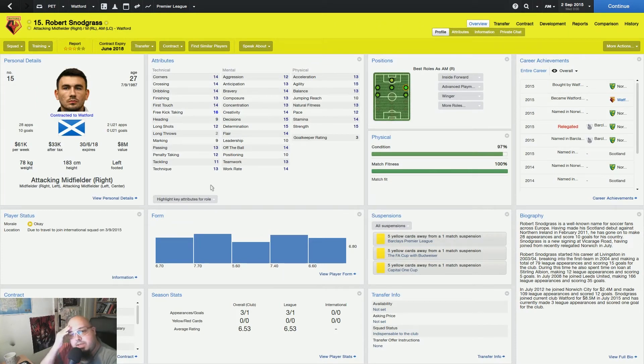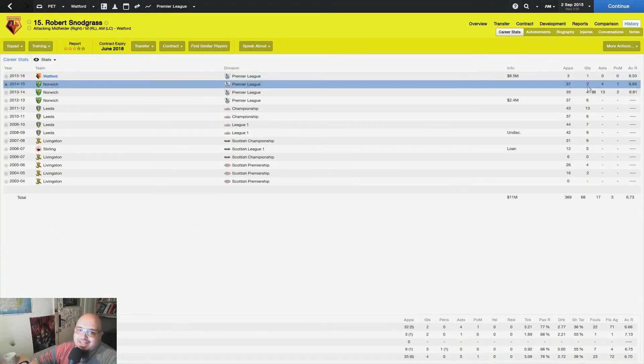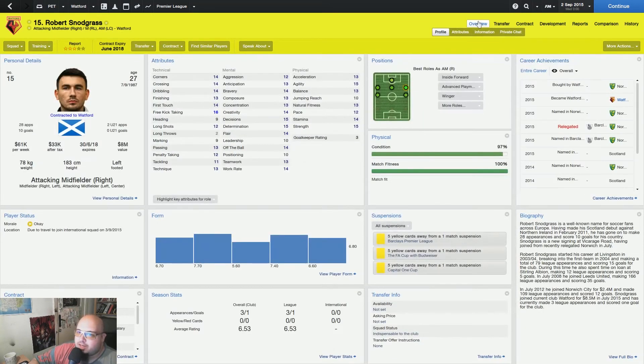Then I got this player for 7 million dollars — his salary is also kind of high, also from Norwich. His stats don't really mean a lot individually, but he did manage to score a goal versus Cardiff. We'll have to see how he adapts. He's an inside forward, left footed, with crossing, dribbling, some first touch, technique, decisions 15, and determination 15. Let's see how he's going to play.